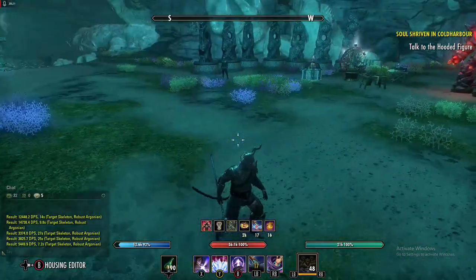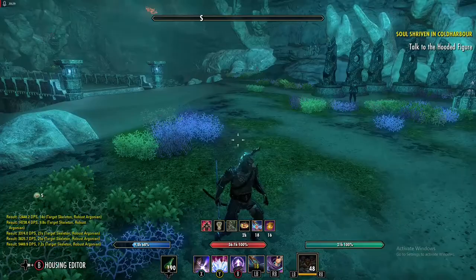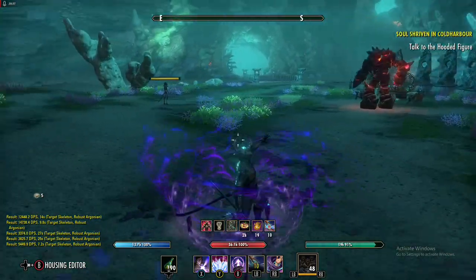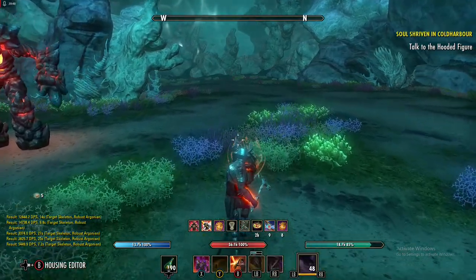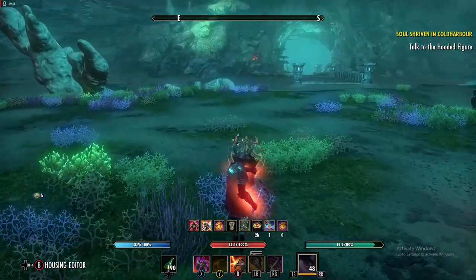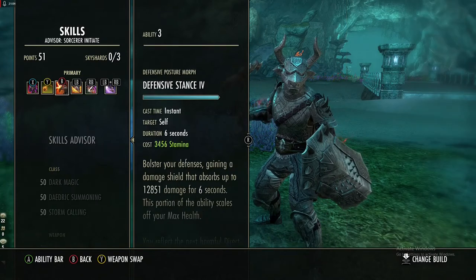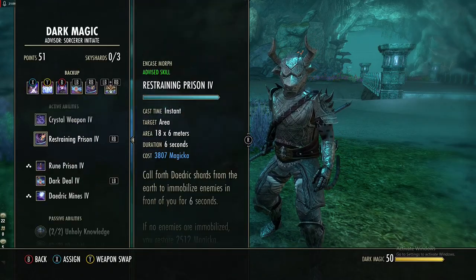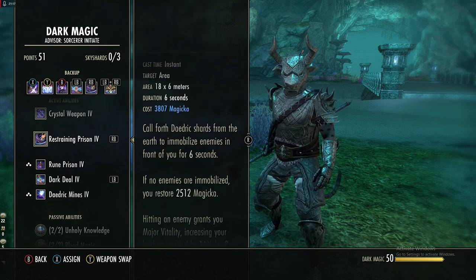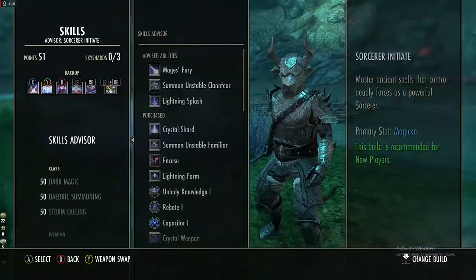The great thing about Dark Deal is that it can crit — I had about a 15k heal there. More importantly, the stamina restoration doesn't count as recovery, meaning it keeps giving you stamina even while you're blocking, since normal recovery is suppressed while blocking. So even while bashing we're still gaining stamina through this skill, and we can also spam it when extremely low — it's a great heal. The next skill is Restraining Prison in the Dark Magic tree, which immobilizes enemies in front of you for six seconds. If no enemies are immobilized you get your magicka back. If you hit an enemy it grants Major Vitality, increasing healing received by 16% for two seconds.